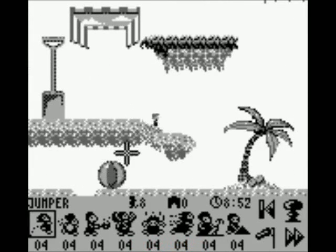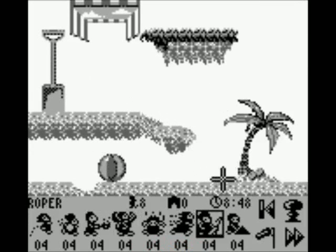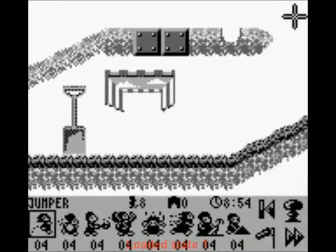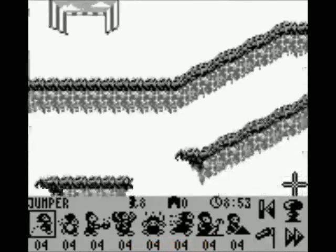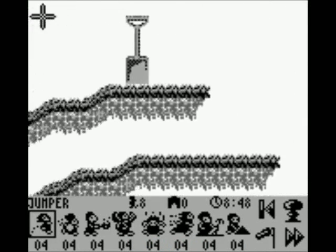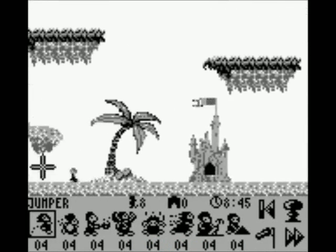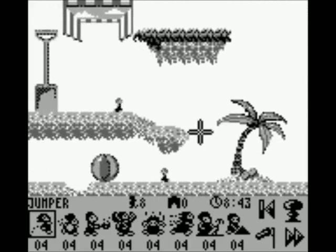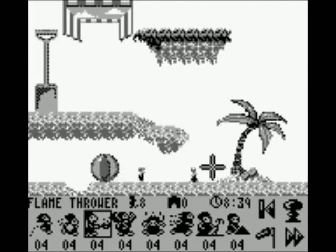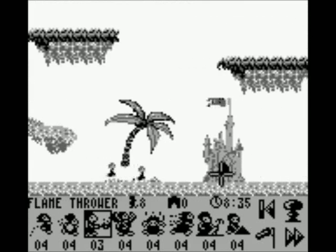Hitting B to turn... Holding B allows us to switch the thing, and hitting A makes the Lemming do the thing. So we have exits — or well, entrances. Where's the exit? Oh, there's the exit! Okay, so Jumper, Bomber... Flamethrower! Let's flamethrow a tree! Good, that gets a path to the exit. And I think there's Lemmings up here trapped, yes.